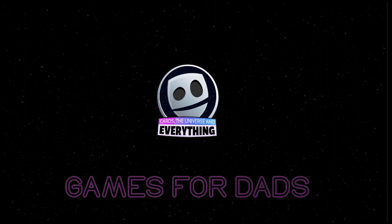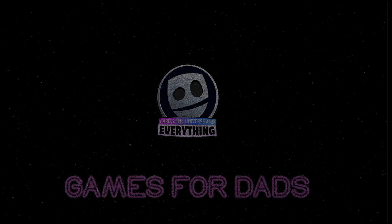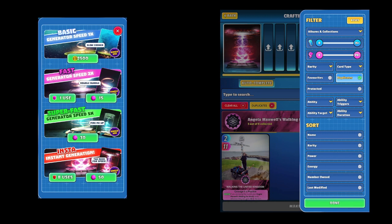Hello everybody and welcome back to Games for Dads and another cool Cards the Universe and Everything video. Today we are going to be doing another super cool crafting video, and we're going to show you the recipes for two super cool cards: the first one is Machine-a-Man, I think that's what it's called, and the second one is the Sydney Opera House. Both are absolutely super cool cards, so let's go and have a look.